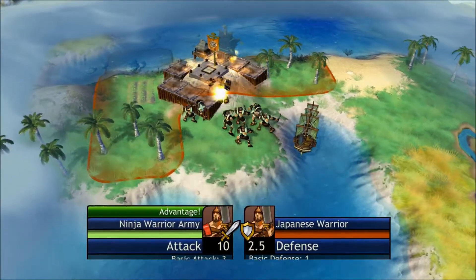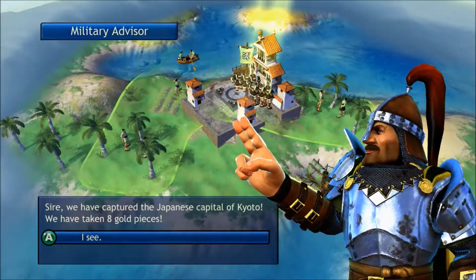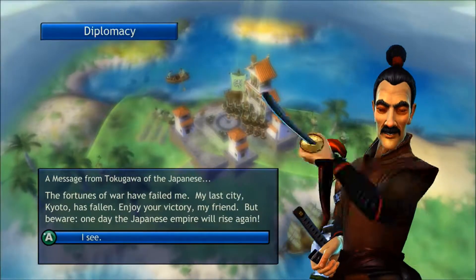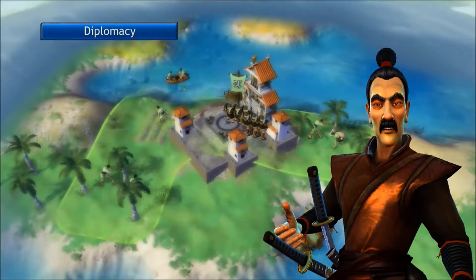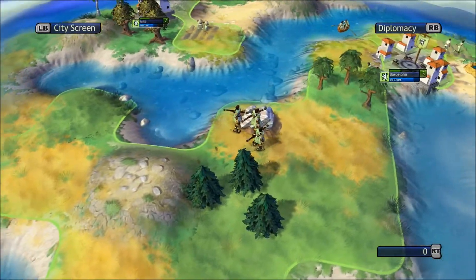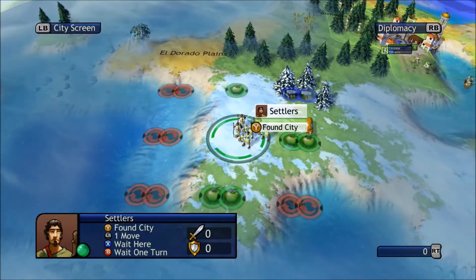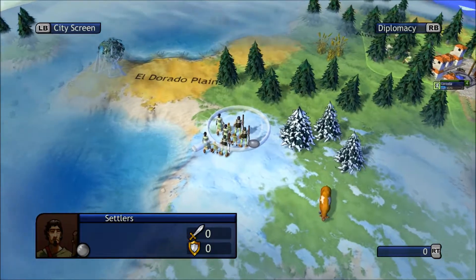Hopefully these are the last units of the Japanese — I'm not sure if they've made another city yet. We've just took 8 gold pieces and we have to come out. I'm not sure how many are left — I think there's three of us we've got to take out if we're going for the domination victory.